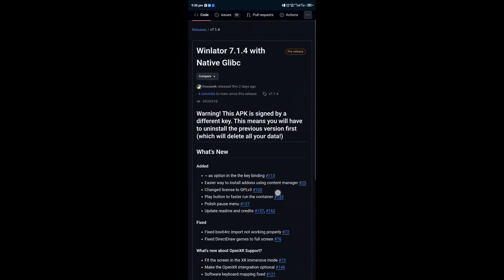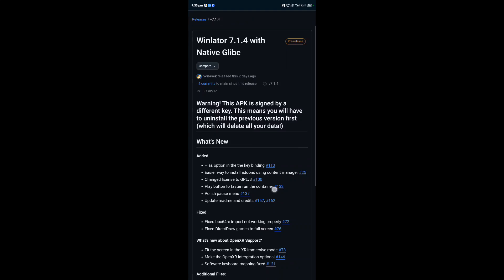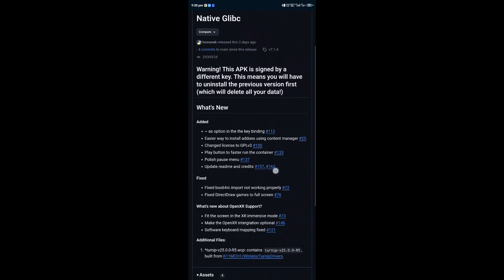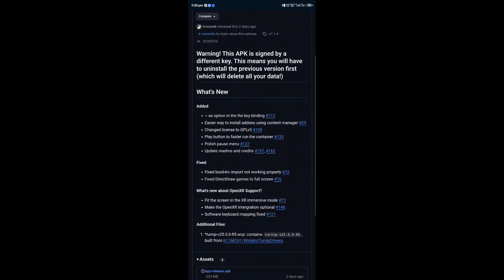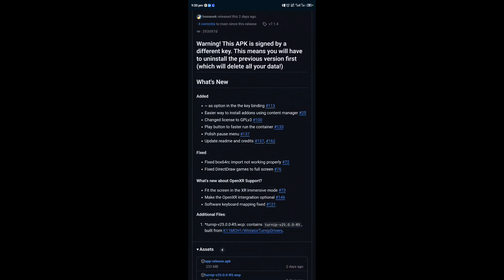So warning — this APK is signed by a different key. This means you will need to uninstall the previous version first, which will delete all your data. So what is new here? Improvements in the key binding, easy way to install hard-on using content manager, change license to GPLv3, play button for faster runs.